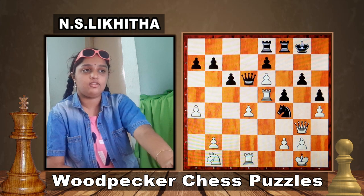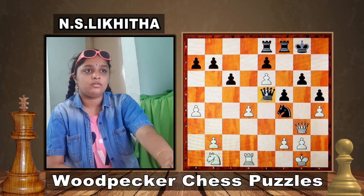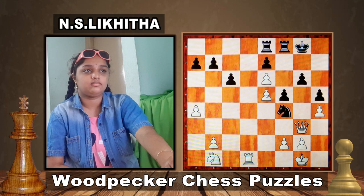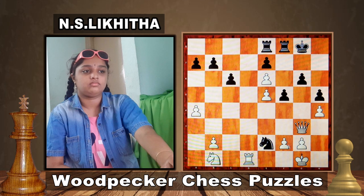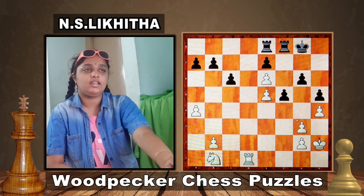Did you get the solution? The solution is Queen e5. If d takes on e5, you can play Knight e2. If King h2, you can simply capture the Queen with your Knight by playing Knight g3. If the pawn captures on g3, Black has a material advantage.